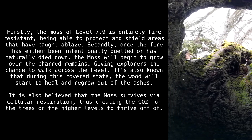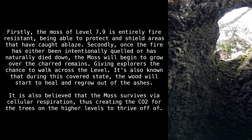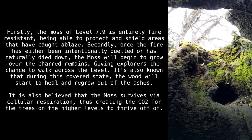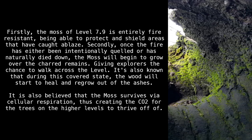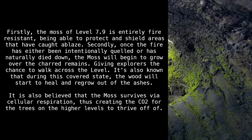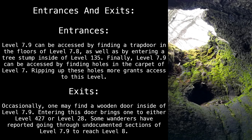Firstly, the moss of Level 7.9 is entirely fire resistant, being able to protect and shield areas that have caught ablaze. Secondly, once the fire has been either intentionally quelled or has naturally died down, the moss will begin to grow over the charred remains, giving explorers the chance to walk across the level. During this covered state, the wood will start to heal and regrow out of the ashes. It is also believed that the moss survives via cellular respiration, thus creating CO2 for the trees on the higher levels to thrive off of.